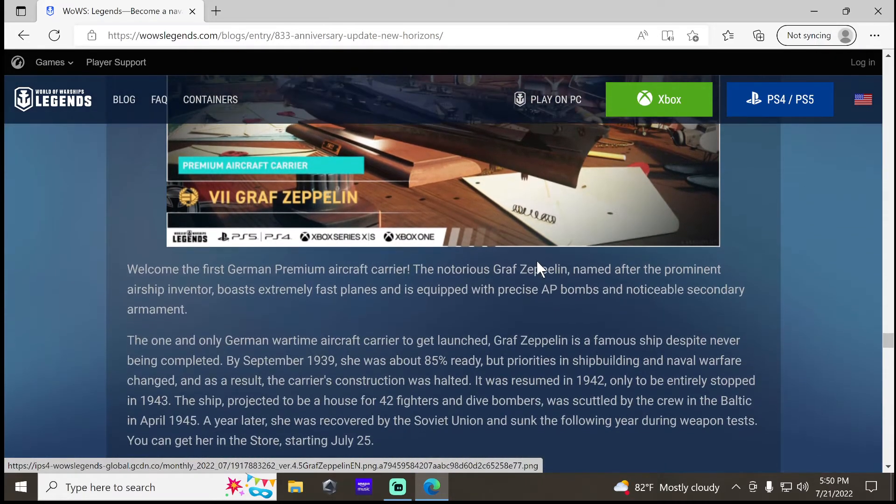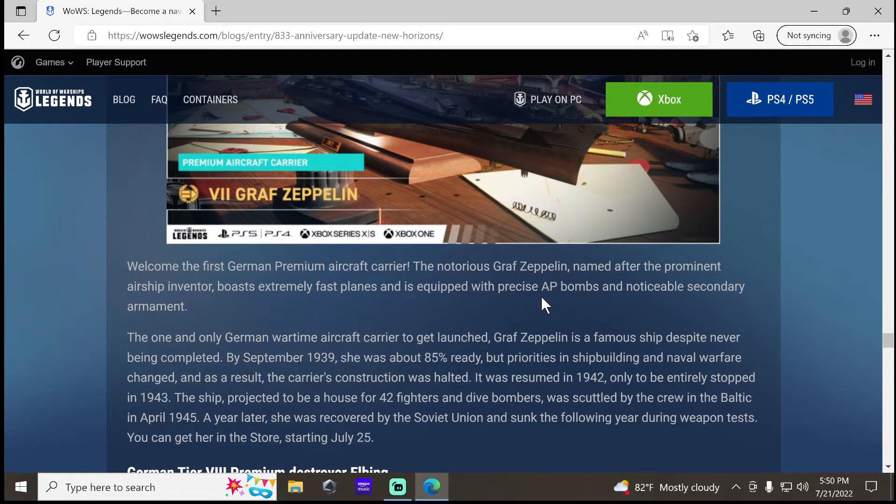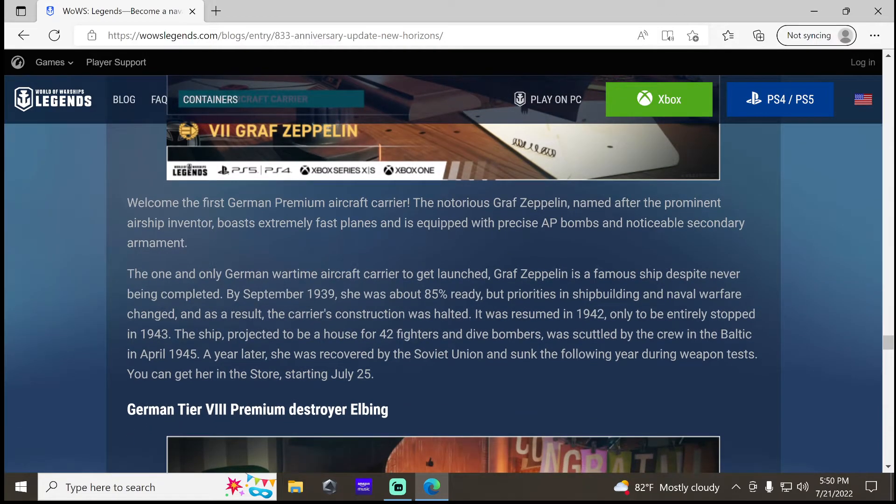They'll be adding the Graf Zeppelin, which is a tier 7 premium carrier. It's funny how they say 'noticeable secondary armament' — I played against one with a super tester and the thing was hitting me with shells from like seven and a half to eight kilometers away. Maybe even more than that. We'll have to see on that. You can get her in the store starting July 25th.